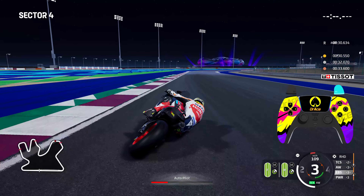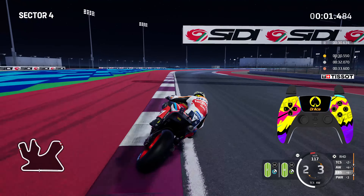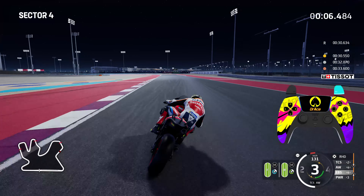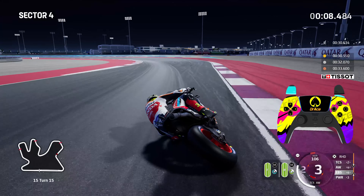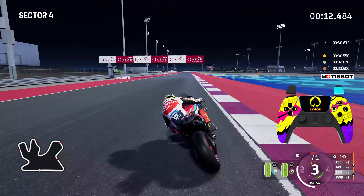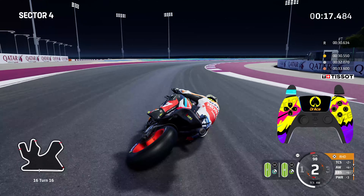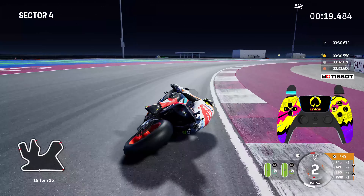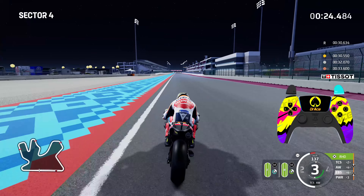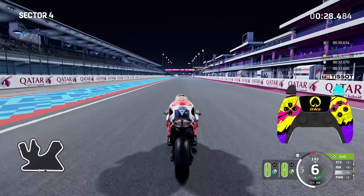For Sector 4 we continue where we left off — keep it over to the right, get onto the curb, brake and bring it in tight to the apex of Turn 14. It's important not to touch the apex there because the bike will sit up and it's very likely you will crash, so be very careful going into Turn 14. Out of the penultimate corner and now into the final corner — brake well and truly early before the rumble strip to ensure you get a nice clean apex for Turn 16. Hit the ride height device, be careful and be patient with the throttle to achieve the objective.